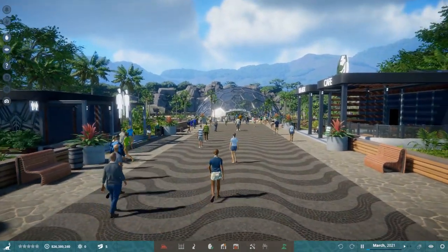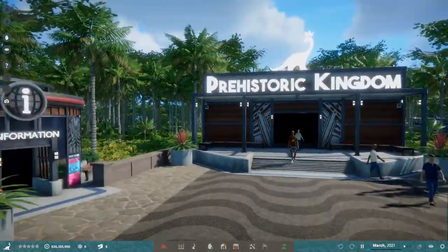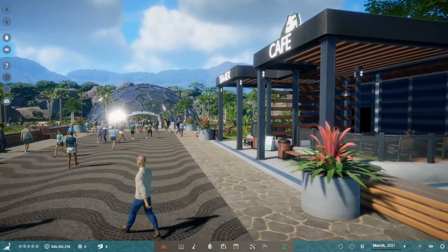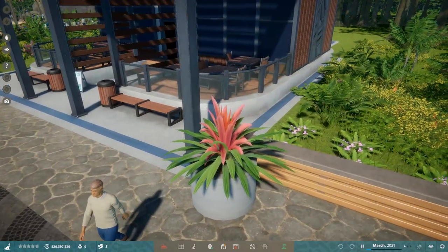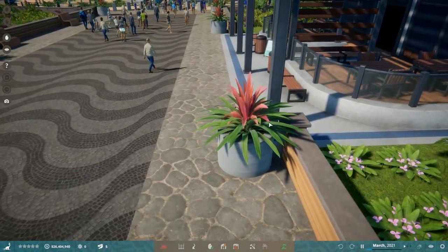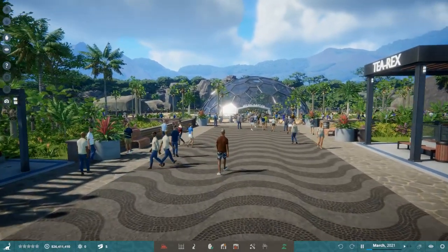From the entrance we have the facility buildings: the restrooms, two information centers, and the cafe. There's also a clothing store I didn't place. The planting options are really cool — because of the scalable system you can literally create new plants. Here I combined two different plants with the top one scaled up to make it look like it's blooming out of the bottom one, which I really love.